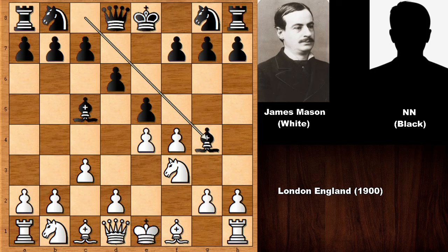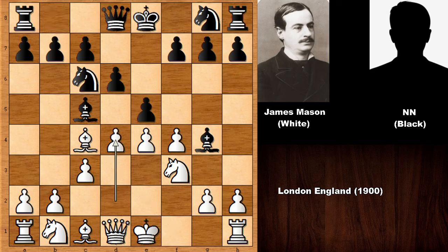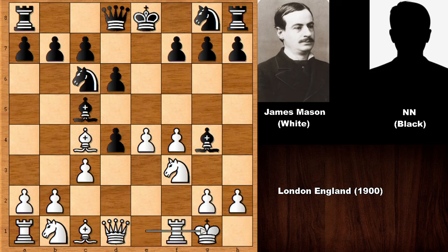Bishop to g4, pinning the knight, and then bishop to c4, developing knight to c6, and finally d4. This is not the most logical move but Mason wants to castle. So e takes on d4, which is the best move, Mason castled, and then black captured the pawn with check. King to h1 and then knight to d4.